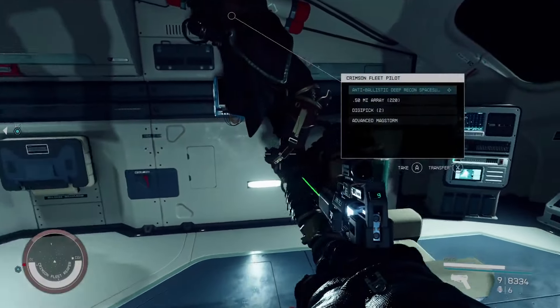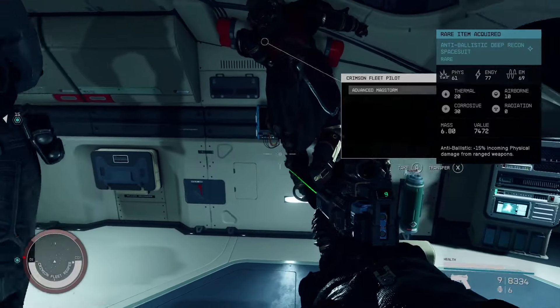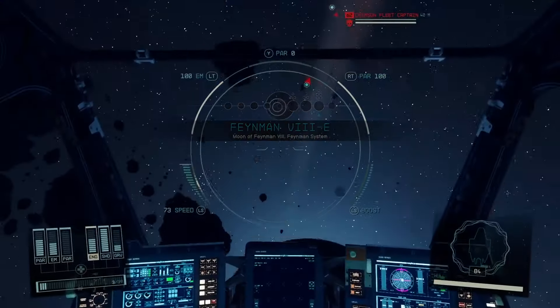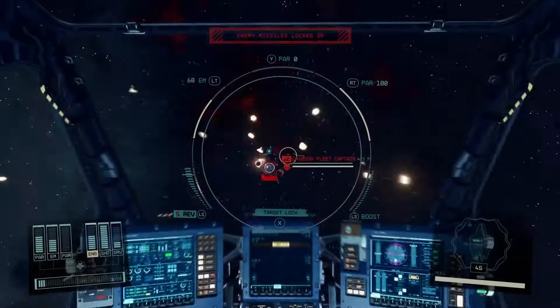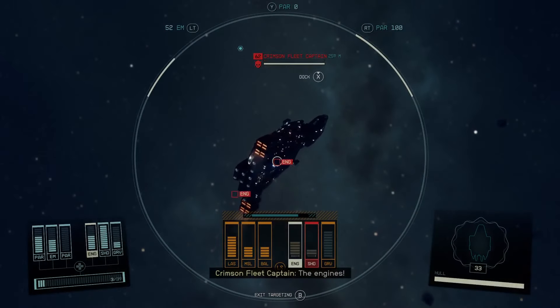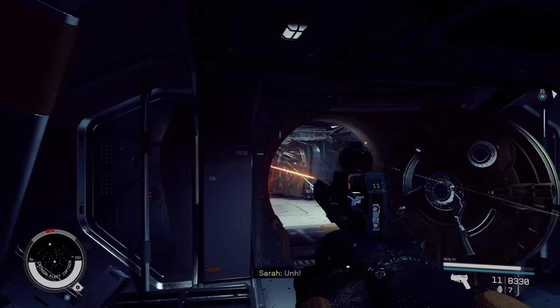Alright, let's check these pirates — okay, no costumes. Here we go. This looks like a cool ship. We got a Crimson Fleet captain up there.